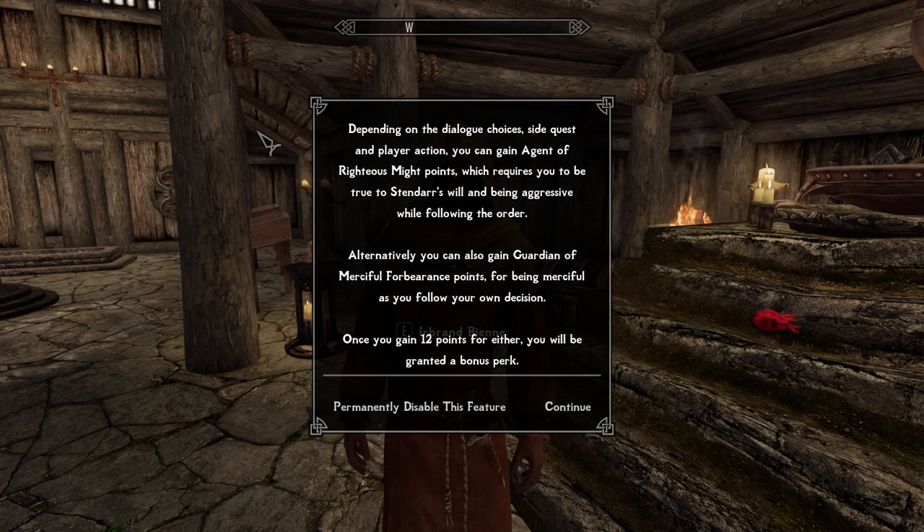Alternatively, you can also gain Guidance of Merciful Forbearance points for being merciful as you follow your own decisions. Once you gain 12 points for either, you'll be granted a bonus perk.